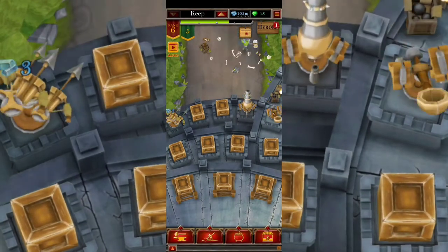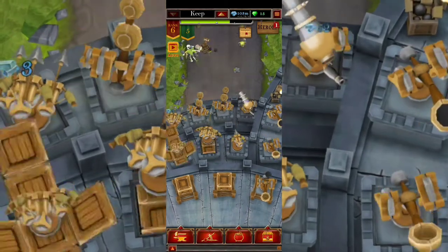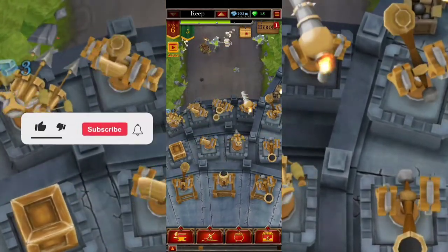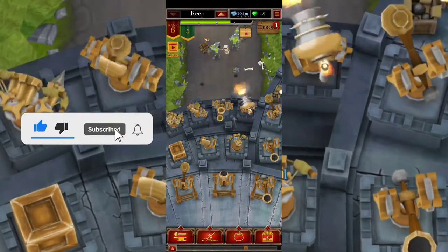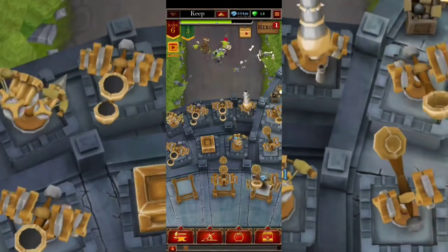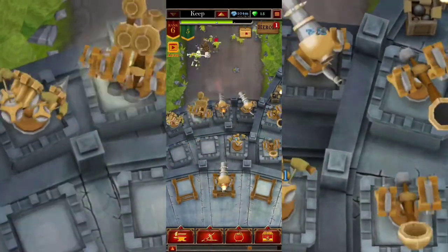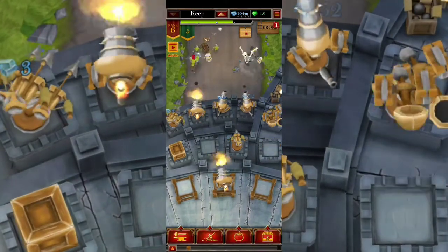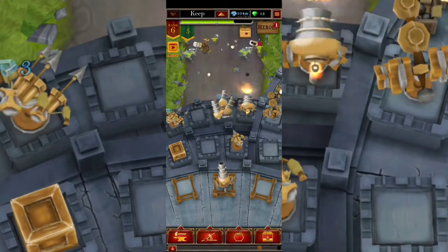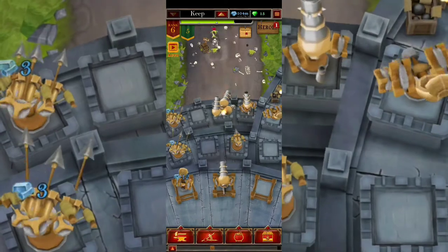Welcome to IdleGamesTV where we're gonna check out Castle Fusion, an idle game. You need to merge a lot of things in order to progress further and further. This is gonna be your first map. At first it's gonna be hard until you figure things out, but that's why I'm doing this video — to help you so you don't quit the game. You need to merge by hand until you have the option to do the auto merge.